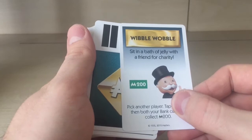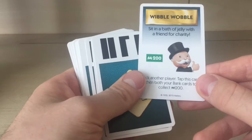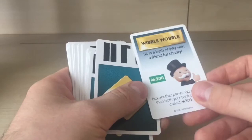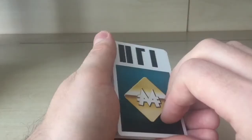Next is 'WibbleWobble' — sit in a bath of jelly for charity. Pick another player, tap this card, and both of your bank cards collect $200. So you and the player you picked each get $200 from the bank.